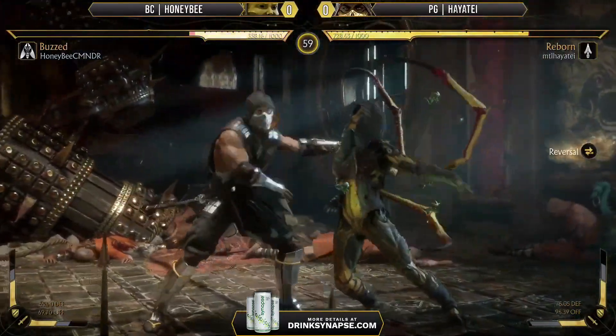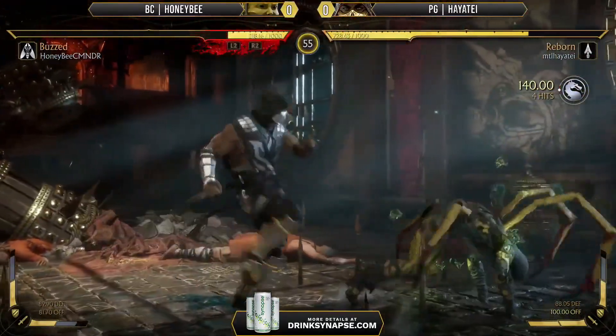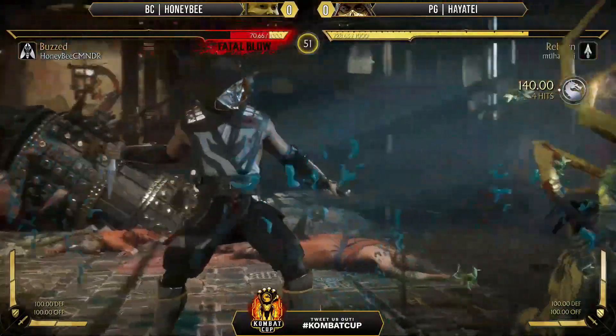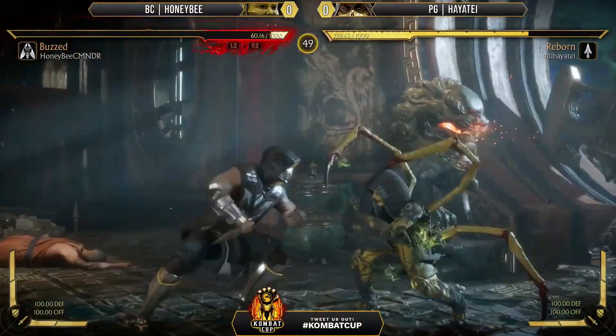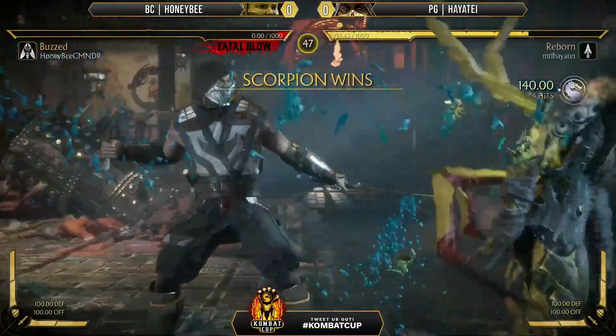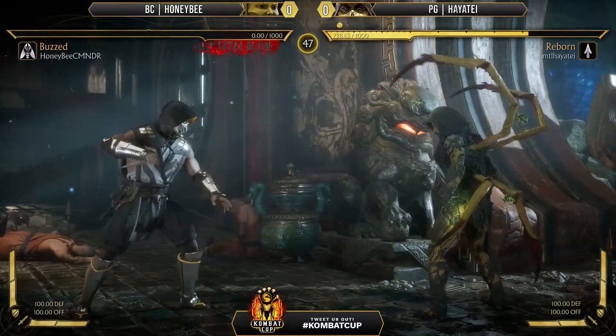Honeybee trying to get some offense going. I might notice that round — maybe train with Honeybee because I wouldn't know what to do against D'Vorah out of the gate. Honeybee actually tried to tech but got the wrong side, so now we've got that crushing blow lined up. If he gets this wrong again — not gonna come up now. Gotta have two in a row to get the crushing blow.